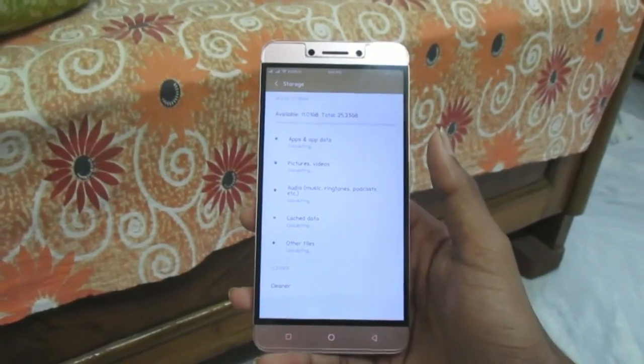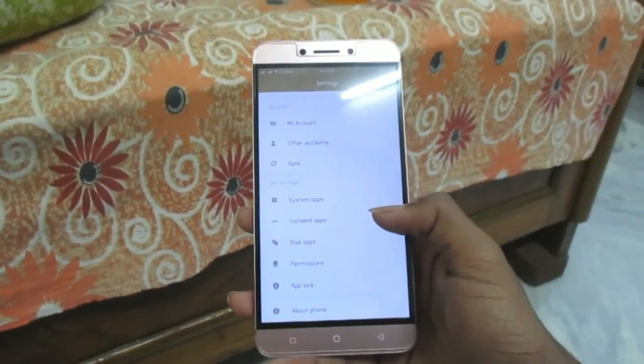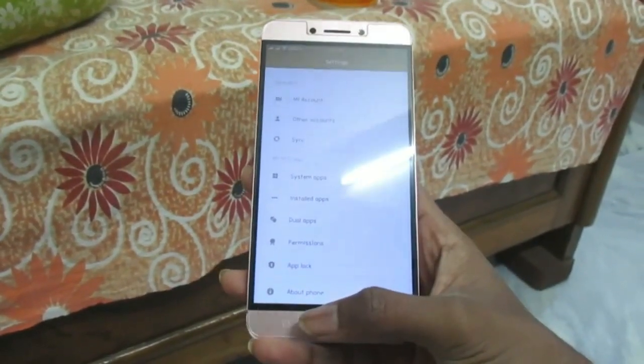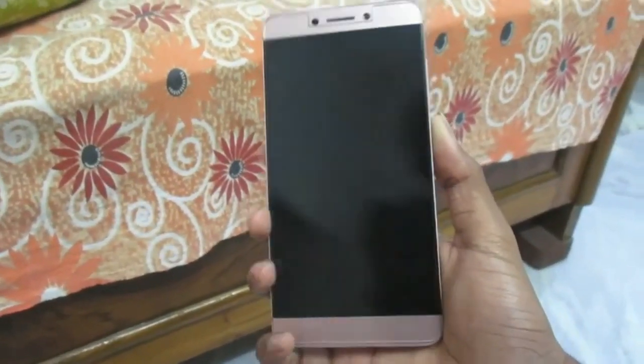After flashing this ROM, I got 25 GB of free storage, which is pretty normal and standard. Other settings include system app install, dual apps, permission manager, app lock, and about phone — this ROM comes with a lot of customizations.